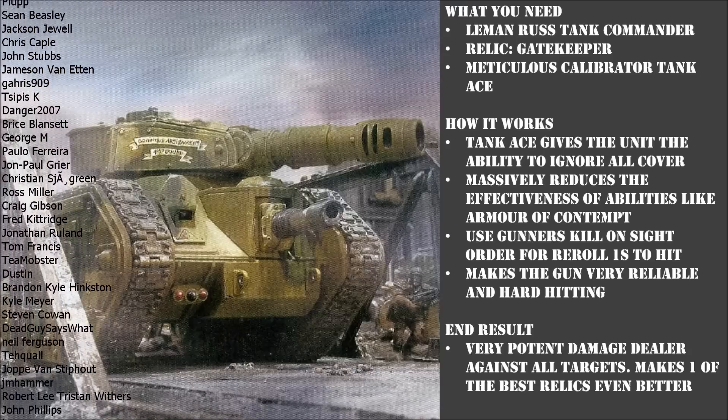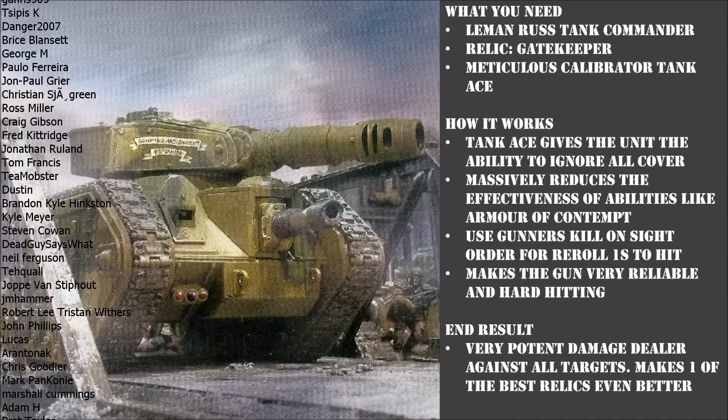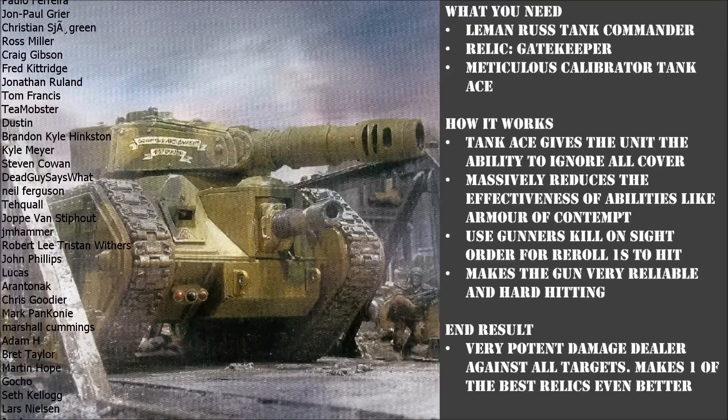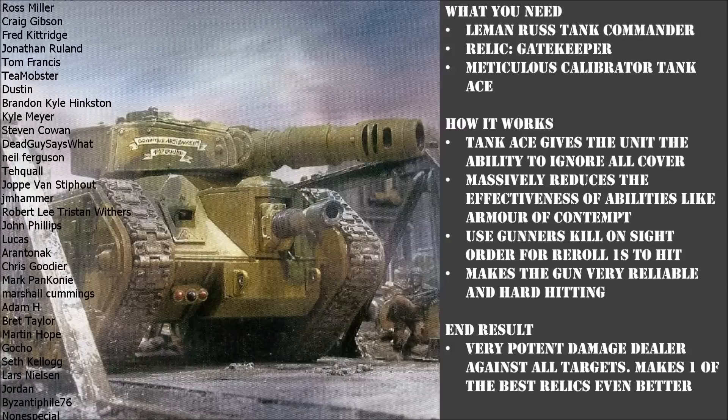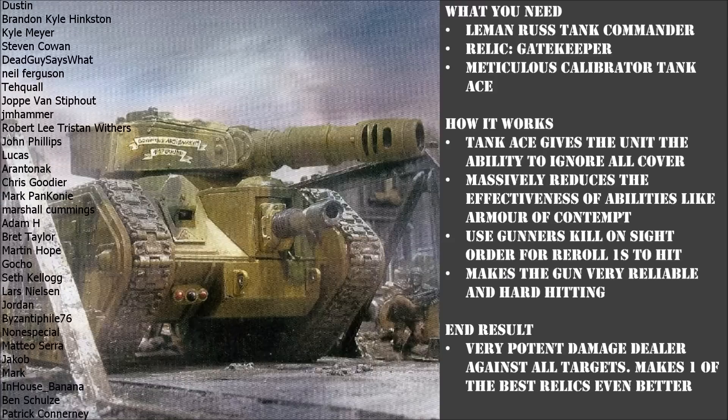That means that when you're shooting across dense terrain, normally you'd be at minus one to hit, but now you're not. So you still get to hit them on a 3-plus with your Gatekeeper. On top of that, it gets past one of the most frustrating things in Warhammer 40k — Armour of Contempt units dug into cover.